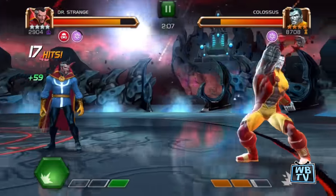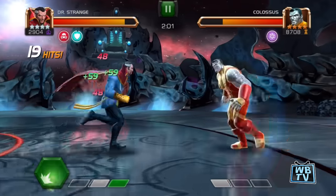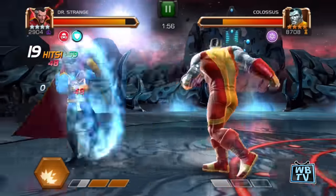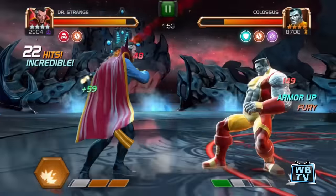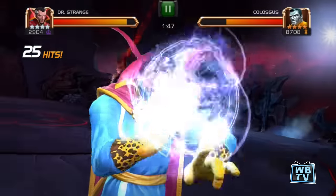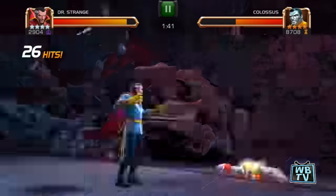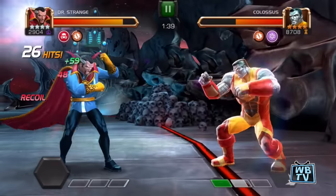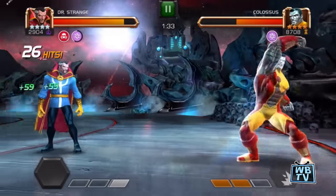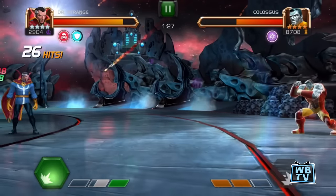Once you get to this point you probably want to back off a bit, and you want to knock him back if you're halfway through the screen. Notice he's on his second bar — whenever he's on his second bar you don't want to go near him. When he's on his first bar and he's not doing anything, you want to hit him to the second bar.